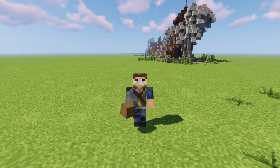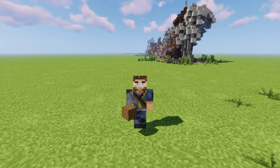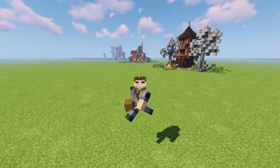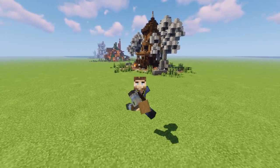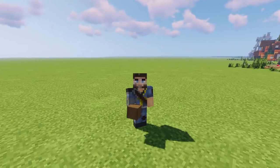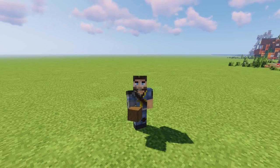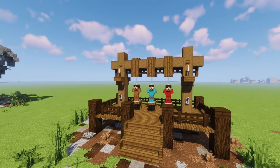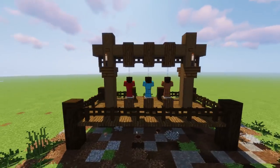Hello everybody and welcome back to another episode of Building with Sausage — this is Mythical Sausage here. We are back doing another Halloween style build. We've done a pumpkin house, some ghost trees, and a scary little log cabin. Check the description for those. Today we're building something cool you can put in a village — a medieval style gallows. We're using Jeremy Boys' pack, which is the best vanilla pack around.